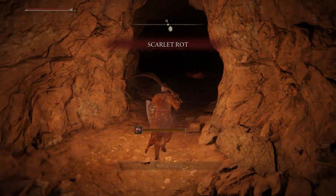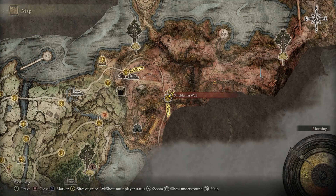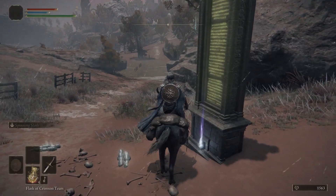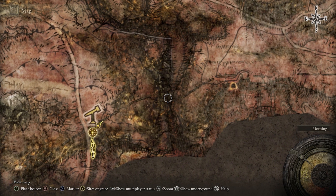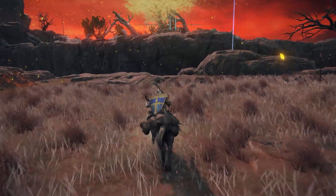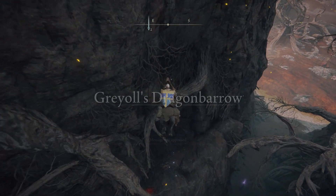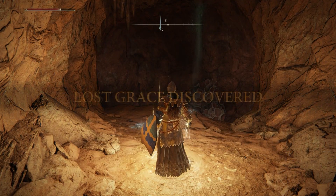To reach the Golden Scarab location, head to the Third Church of Marika in Eastern Limgrave and then northeast into Caelid. Follow the path from Rot View Balcony to the Smouldering Wall — this wall stretches across the map and is easy to notice. If you don't have the map segment unlocked yet, the relevant map fragment can be found there. Follow the Smouldering Wall until you reach a dark ravine and place a beacon around that location. Line yourself up, leap across to the cave ledge on the opposite side, switch on your lantern, and touch the Abandoned Cave Site of Grace.